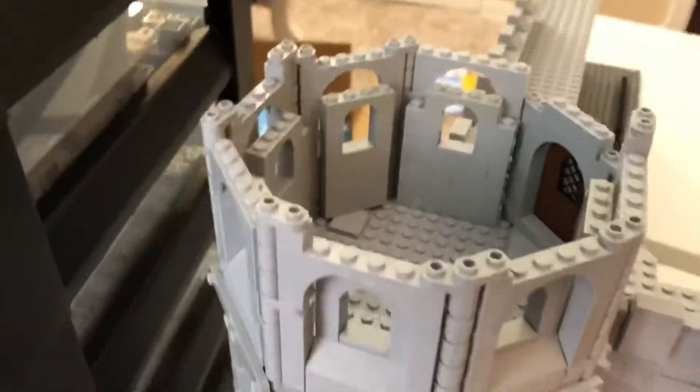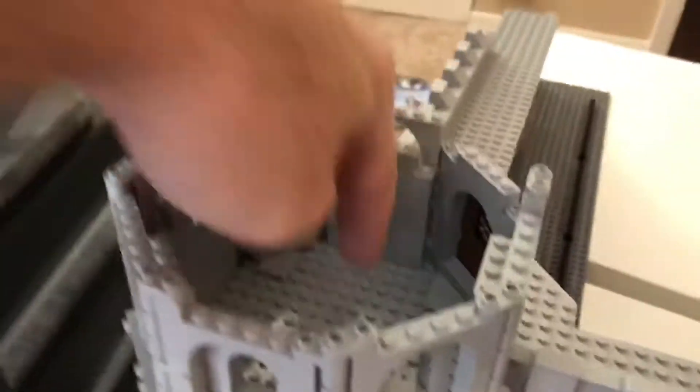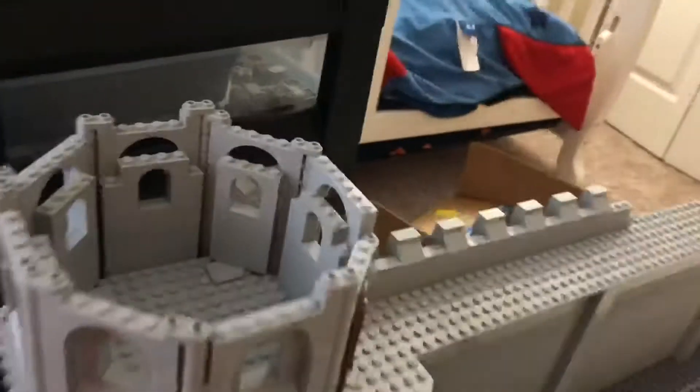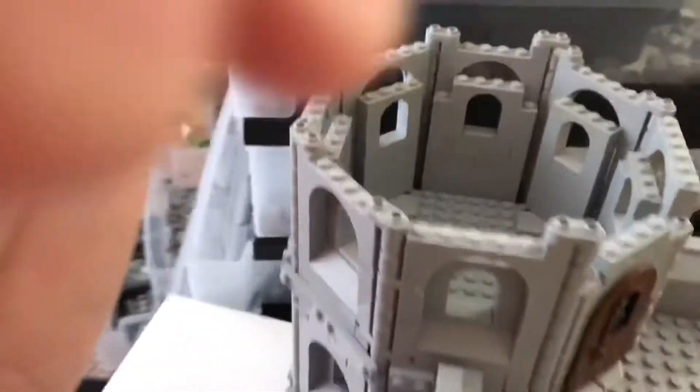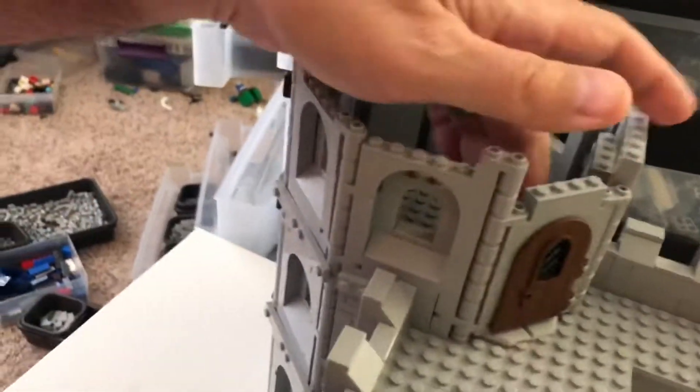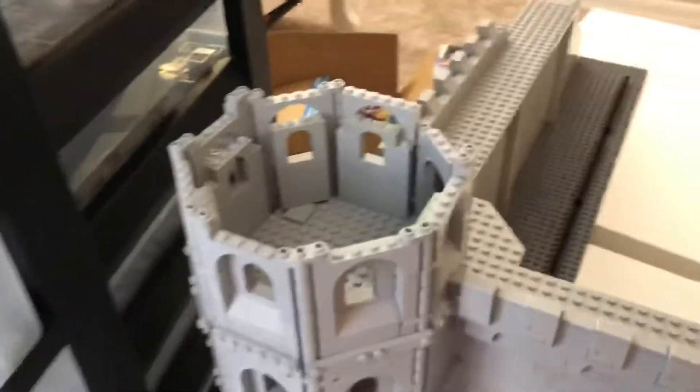I managed to get this third floor with a floor — I like the floor. I finished the octagon and put a door up there, which again, if I put a roof on this — which I am — it's gonna make this more unusable space.